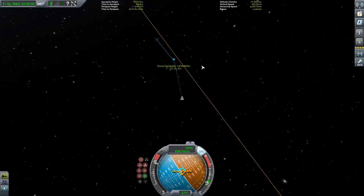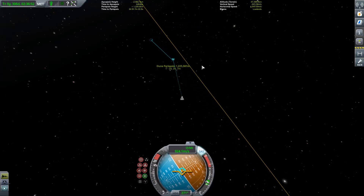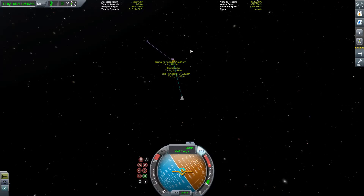Ike will probably get in the way here — that's pretty normal for a Duna encounter. As long as you're not crashing into it though, you're fine. We're going to get our Duna periapsis as low as we can without crashing into Ike and without Ike having too much of an effect on us. At least we'll be able to do some Ike science on the flyby.